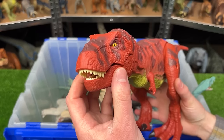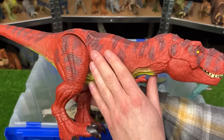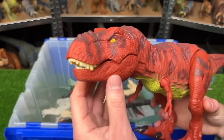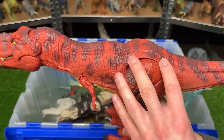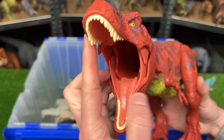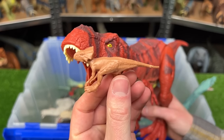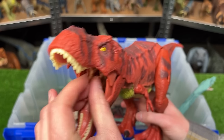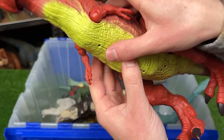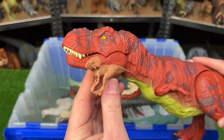The Jurassic Park 93 Real Feel Tyrannosaurus Rex looks very similar to the classic figure from long ago, with dark red coloring, spots, and a lighter underbelly. This T-Rex can actually be fed smaller dinosaurs, and you can retrieve them from its stomach compartment.